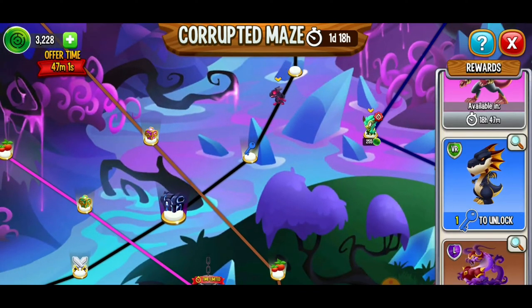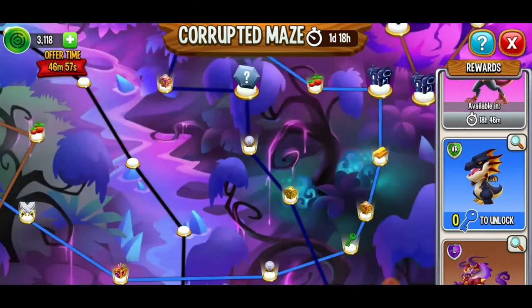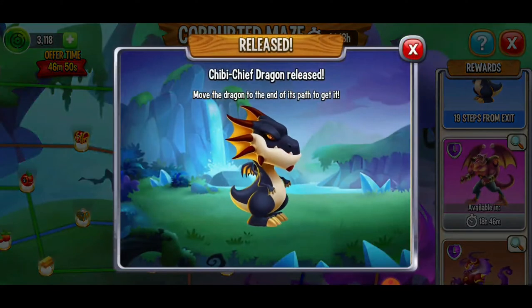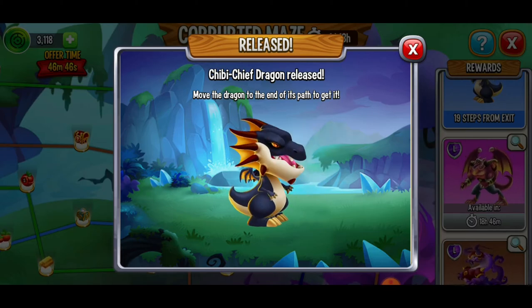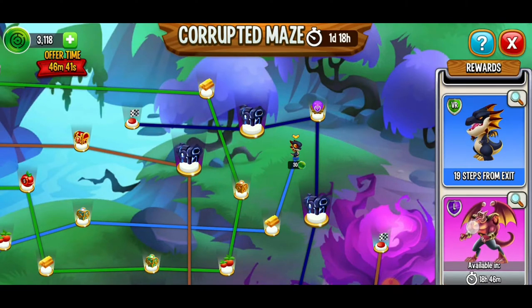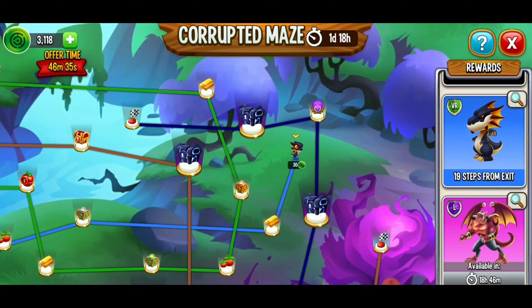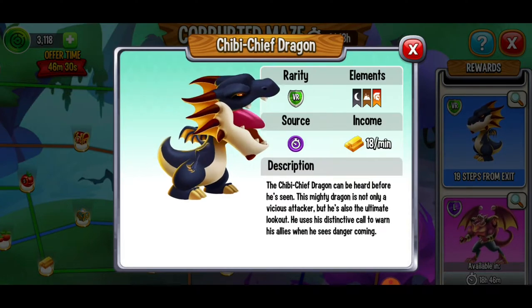Come on shadow dragon, come through! We found the first blue key — that now unlocks a very rare dragon. We just released the chibi chief dragon. If we move it all the way to the end, we could actually get it. The price is way less expensive than the elusive dragon path. Maybe I went down the wrong road initially, but I gave it a chance.